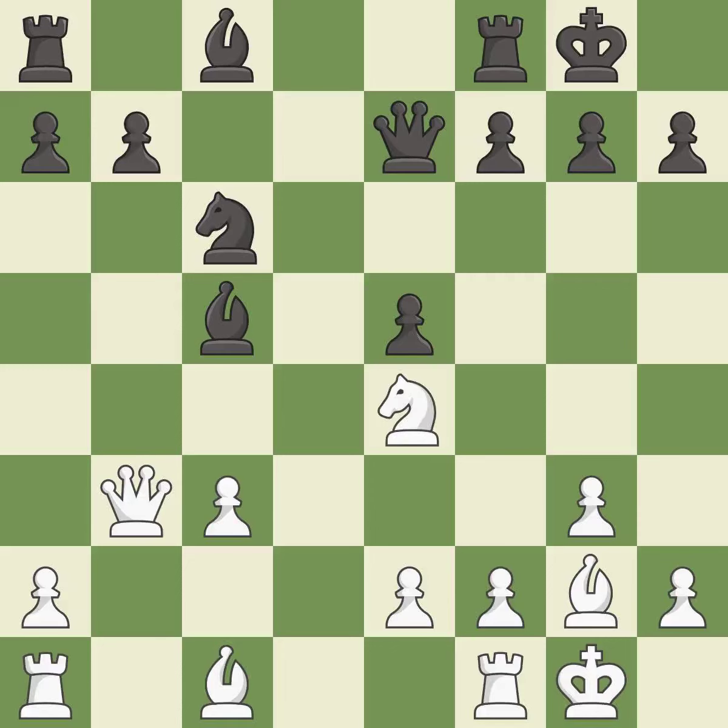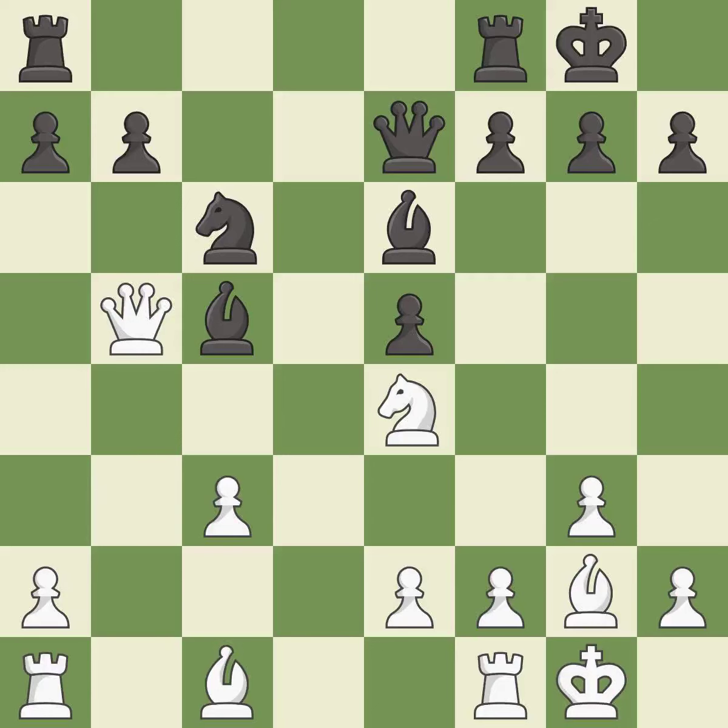This mobilizes the knight, allowing it to control more of the board. This threatens to win material — it is best. This activates a piece and simultaneously wins time by attacking an opposing queen — it is best. This wins time by threatening a bishop and forcing it to move away — it is best. This move puts the bishop on a safer square. This threatens to take an open file with a rook — it is best.